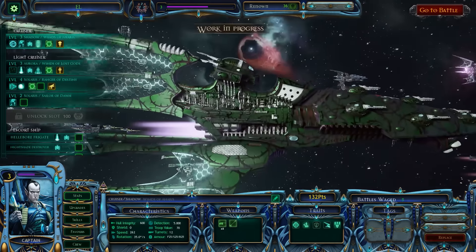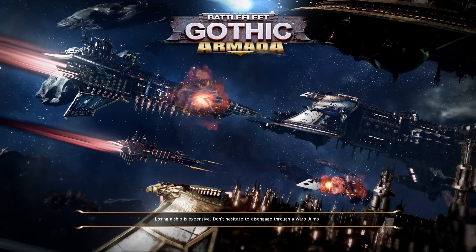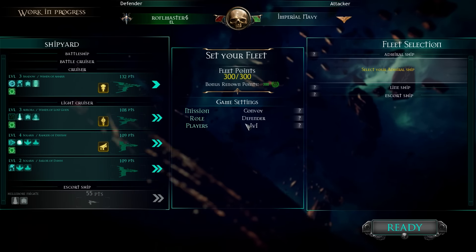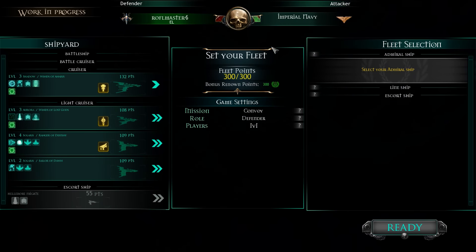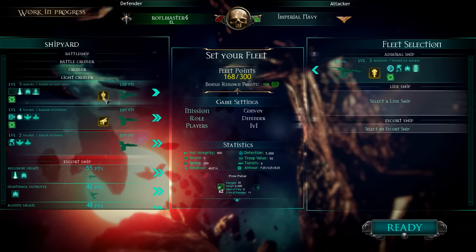In any case, let's jump right into it. I do like the green look of the Baltan cruiser, looks nice. So we got a convoy mission where I'm the defender versing off against the Imperial Navy. This should be easy as I can outrun the Imperial Navy, but let's see what happens.